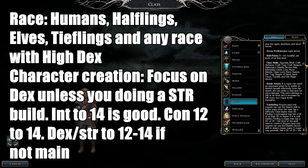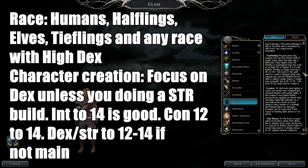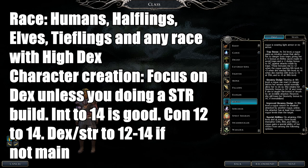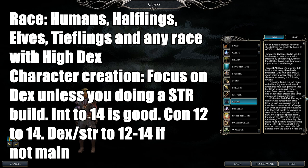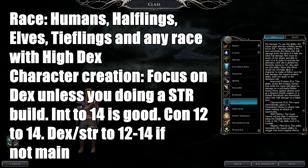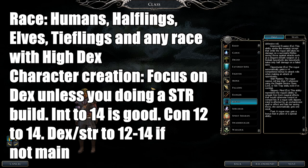Rogues excel at class skills. Sneak Attack devastates flat-footed opponents. They can find traps, have nice defensive skills, and later gain improvements and special abilities from the feat tree. Recommended races are Halflings, Elves, Humans, Tieflings, or any race with great Dexterity.